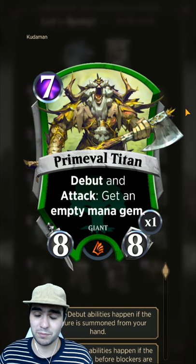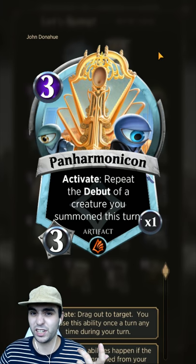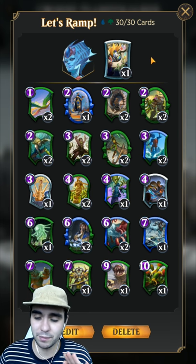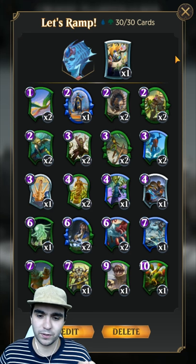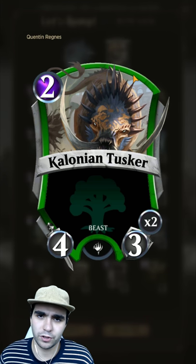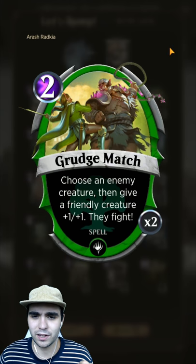The main dude that helps us out is Primeval Titan - you summon him and get an empty mana gem, and when you attack you get another empty mana gem. You can use Panharmonicon on him to help get to that first Leviathan. If you can't reach there in time, Frost Titan can stun a random person when you attack. Early game we've got high value cards - a 2-mana 4/3.